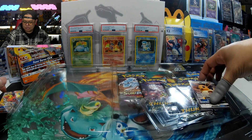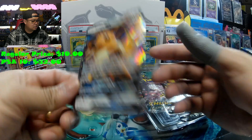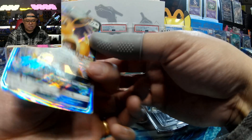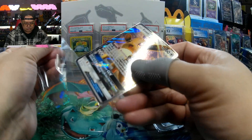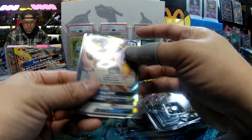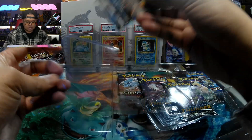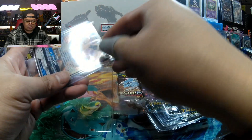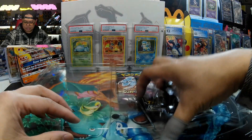And this Eevee GX — this is quite centered, not bad. Gonna price this up. Oh, I see this one — maybe even get it graded. We'll see the price.